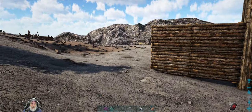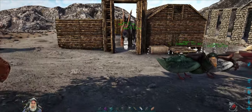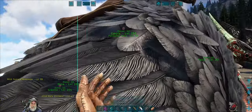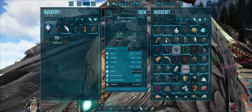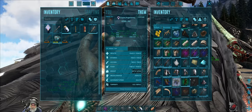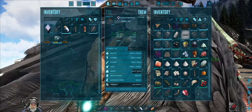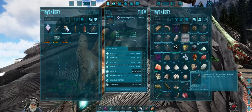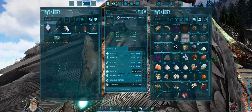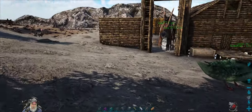Welcome back to ARK Survival Evolved on the Fjorder map. I'm an old guy gaming and we are ready to move to our new base location. I've done a few things off camera — I've loaded everything I want to take with me except for items in the preserving bin inside of Grayla. I'm not taking stuff that's easy to harvest like wood, stone, flint, and fiber, but I am taking organic polymer, pearls, and cement paste from a beaver dam.